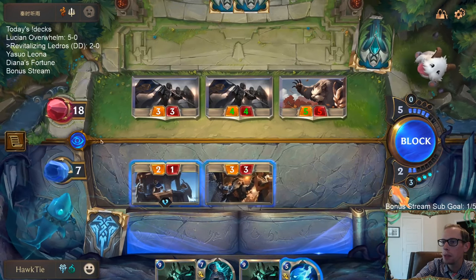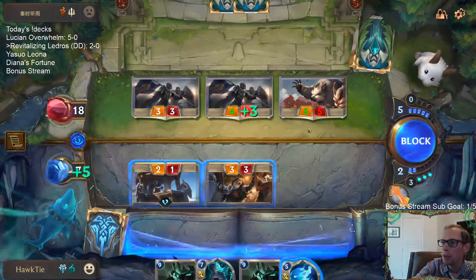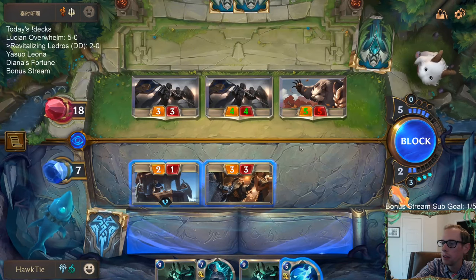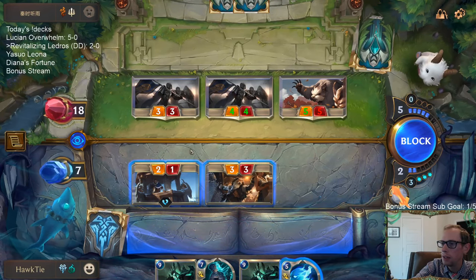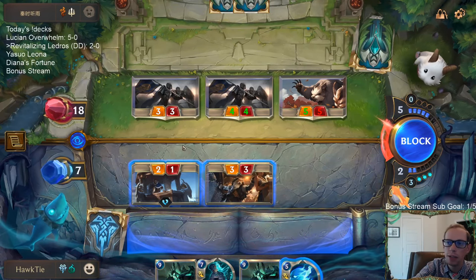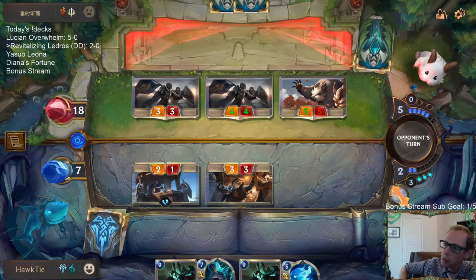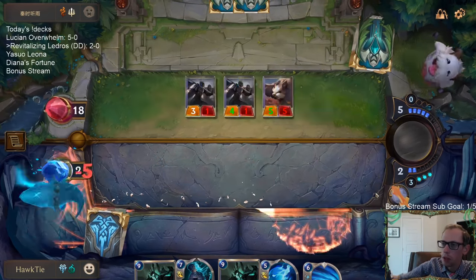So basically my plan was to block, block, and Withering Whale. The Withering Whale will kill those. But I didn't realize that if they have another rally, then I'm going to die. So maybe I should've — I guess this plan of playing Babbling Bjerg was not a good plan because of that. If I block the 5-5, we still die to another rally. Either way we're dead to another rally, so we can just block these.